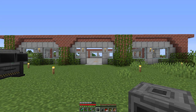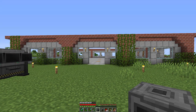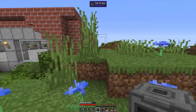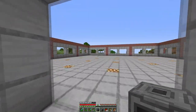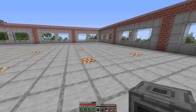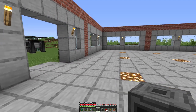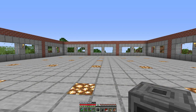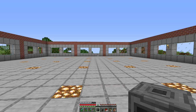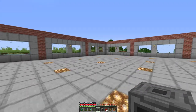Some good news and maybe bad news — the base is not completely done this episode. There was a significant amount of terraforming needed to get the ground level, which took a really long time. Getting enough dirt, then setting up the floor with smooth stone slabs — they look very nice but you place twice as many blocks and it requires a lot of stone. So we don't have a roof today, but we have somewhere to start working that isn't totally out in the open.